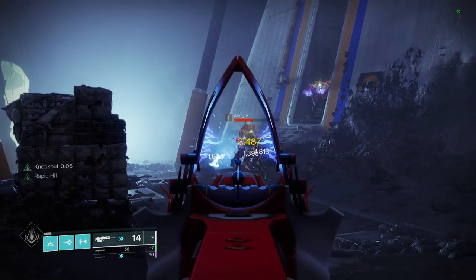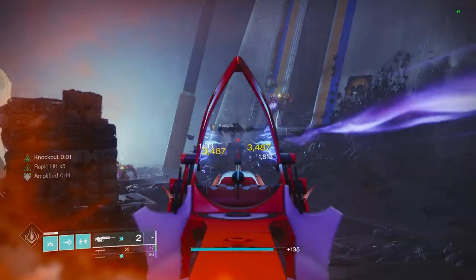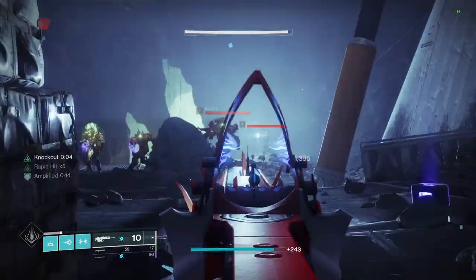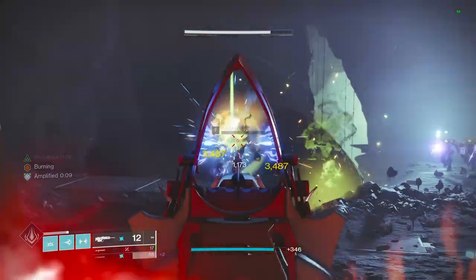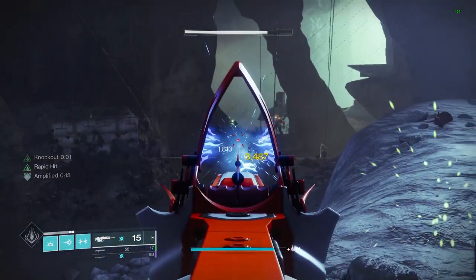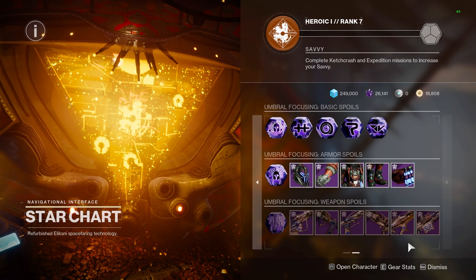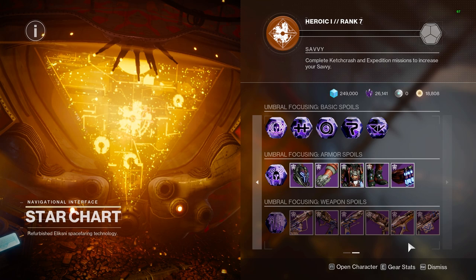Second on this list is a brand new Scout Rifle from Season of Plunder, which is the Tarnished Metal. This is obviously going to be craftable through unlocking patterns with the seasonal content, so farming Ketchcrash, expeditions, and purchasing red border weapon frames from the star chart in the helm is your best option. I would go as far as to say if you can only get one weapon from this season craftable, it should be Tarnished Metal. Overall, it just feels like the best compared to all the other primary options. No Reprieve, which is a slug shotgun, isn't anything special, and then Sail Spy Pitch Glass is easily beat out by Storm Chaser.